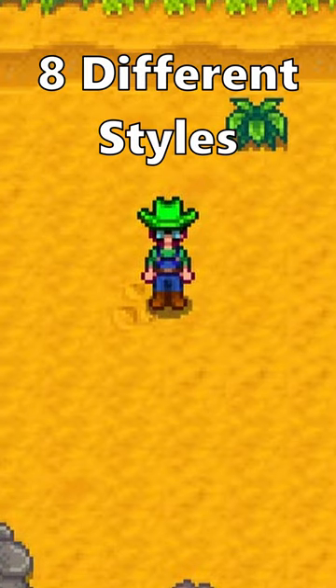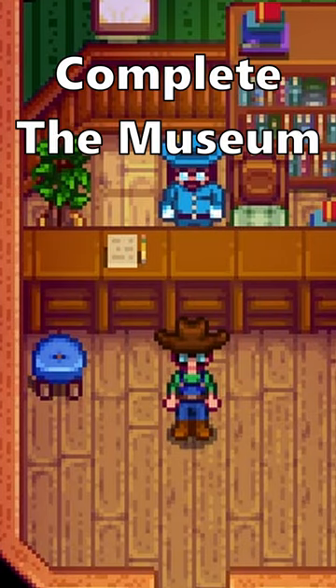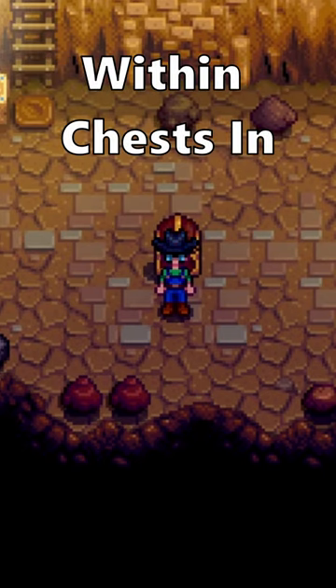The cowboy hat comes in 8 different styles. We got the regular cowboy hat once you complete the museum. Blue, red, and dark cowboy hats are all found within chests in skull caverns.